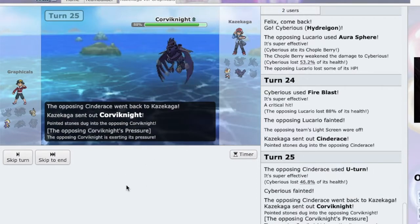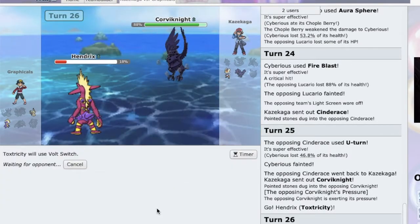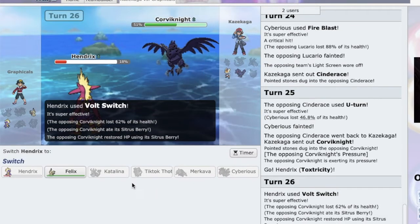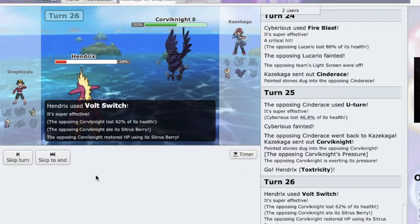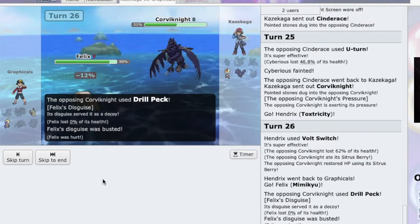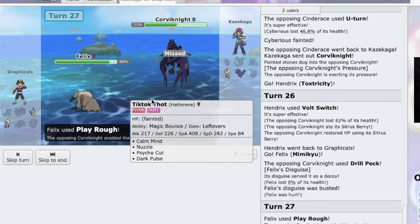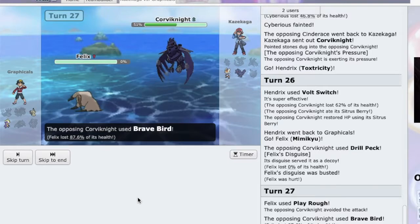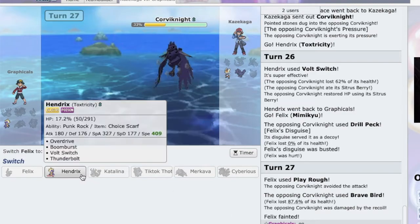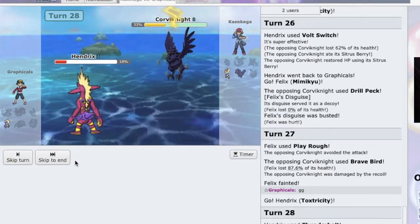Corviknight comes in and then I go straight back into Toxtricity for Volt Switch. Did I just mess up? Now my disguise is gonna be broken. I think I just Play Rough — I missed! Fucking hell. I think I just lost. GG.